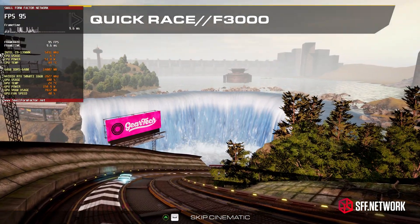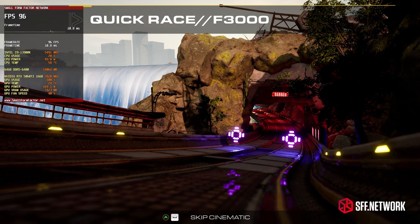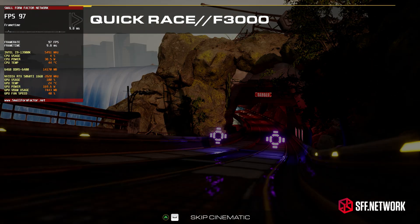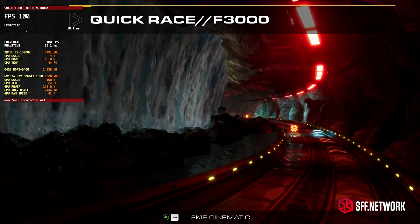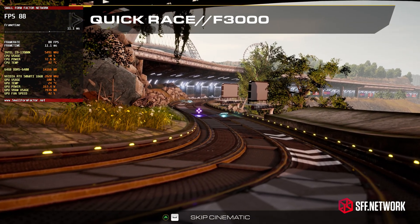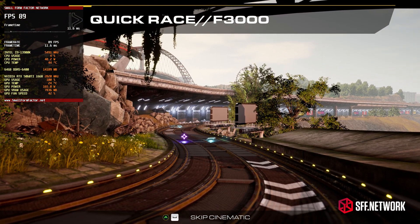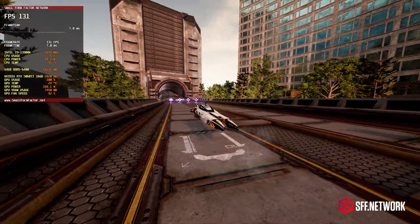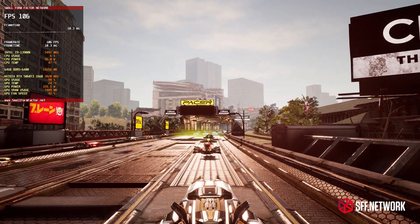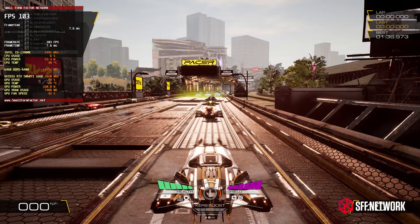The RTX 5060 Ti was never meant to be a 4K GPU and should be played at an ideal resolution of 1080p or 1440p. That said, we don't all have access to our most ideal monitor. So what if you're going to be playing on a 4K monitor with NVIDIA's latest mid-range GPU? Is it going to be terrible? Today we're going to see what it takes to make it work, with the goal being 60 FPS, or roughly thereabout, and a good gaming experience.